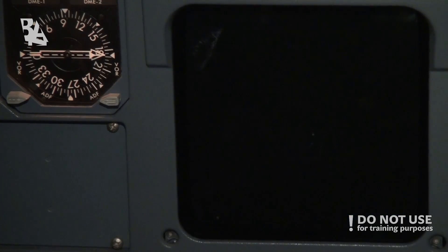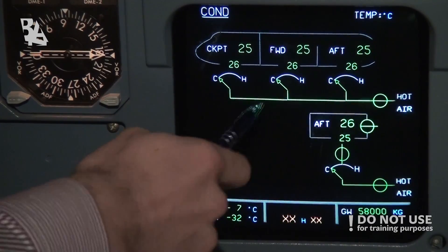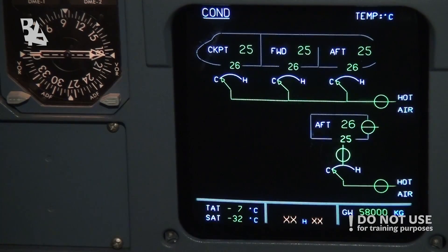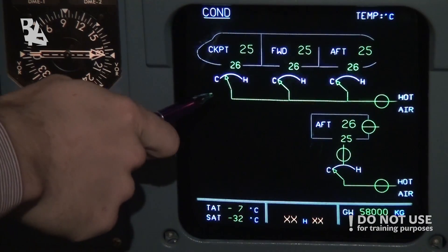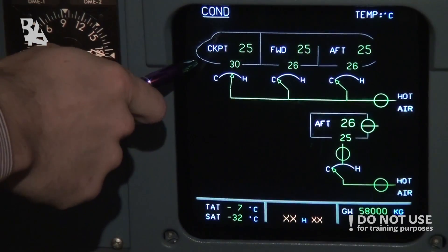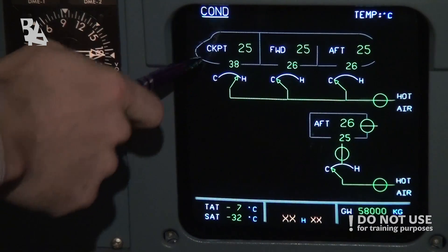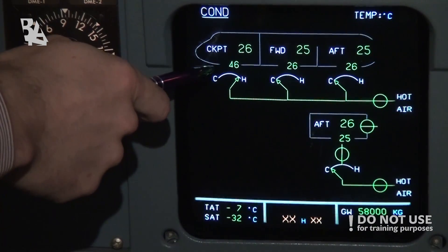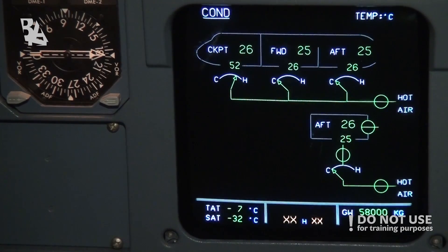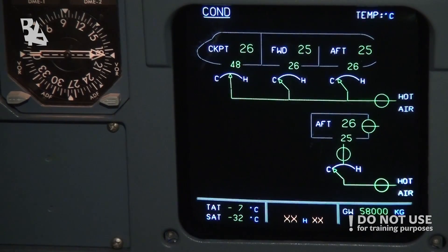Going to the conditioning page, we can see hot air coming in to all compartments, but it's now closed. If we set the cockpit to very hot, this valve starts to open and hot air comes directly from the engines into the cockpit. We can see the temperature rising very quickly — getting very hot, very fast. Setting it back to normal, the valve closes. This is how we regulate temperature throughout the flight.